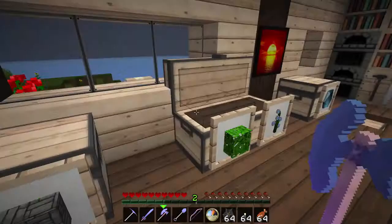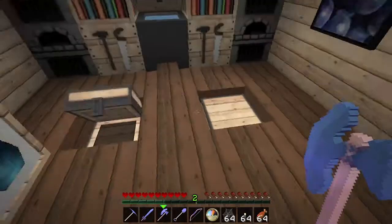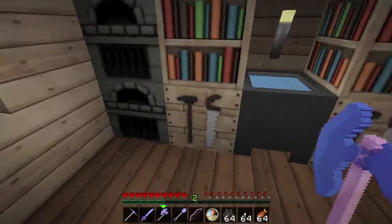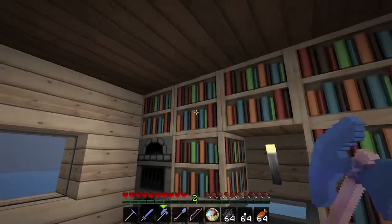This is for all the gems and stuff. I have some food in here — this is just for extra food. I have some furniture, some crafting tables, a cauldron for like a sink, and some bookshelves.